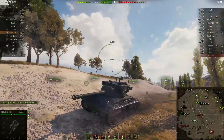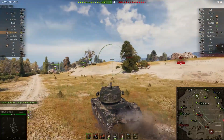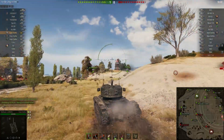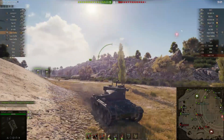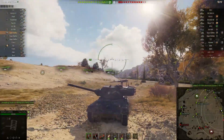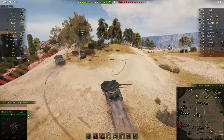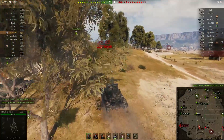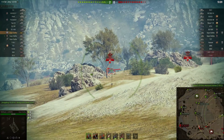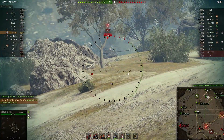Looking at my tank — the Super Chaffee looks really nice. It's a beautiful vehicle, and this green camo is the Vietnam style that you were able to unlock with the tank rewards that were going on. It looks really cool. I really dig this style.